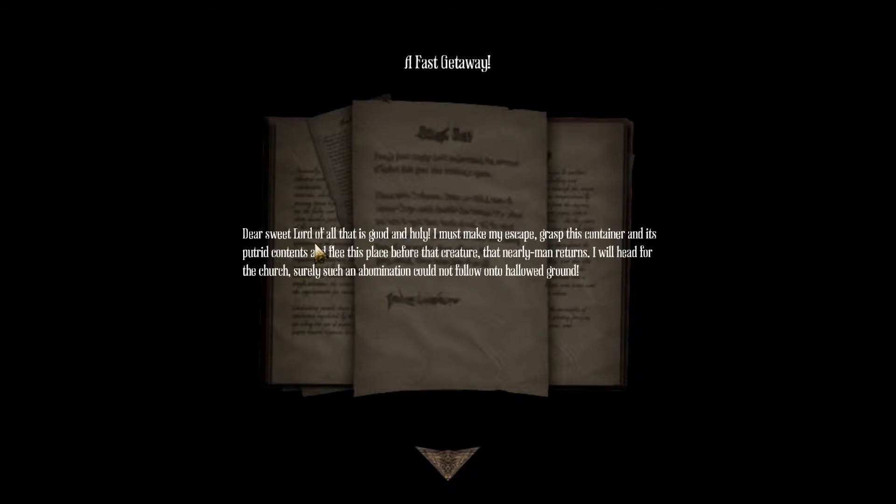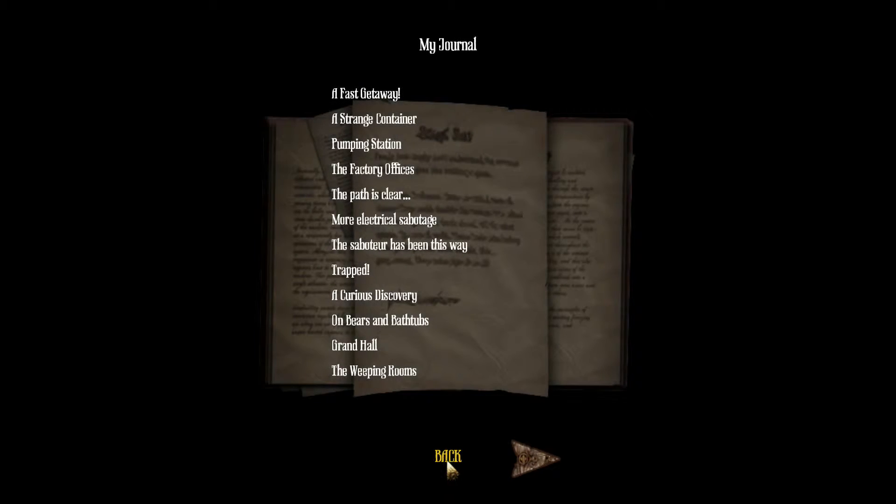What the heck is that thing? Hide! Oh guys, I'm so scared. What the heck is that thing? My journal - a fast getaway: dear sweet Lord of all that is good and holy, I must make my escape. Grab this container and its putrid contents and flee this place before that creature, that nearly-man, returns. I will head for the church - surely such an abomination could not follow onto hallowed ground. Well, you know what, you're probably wrong.